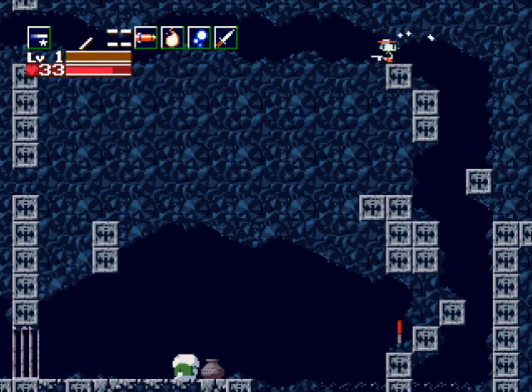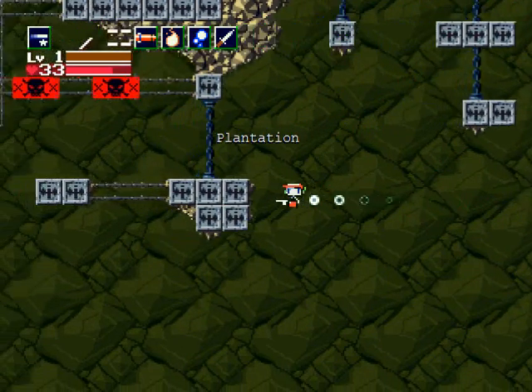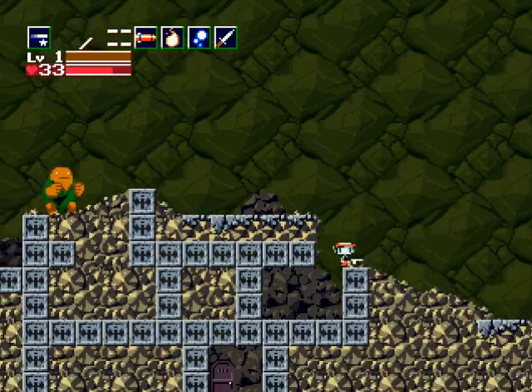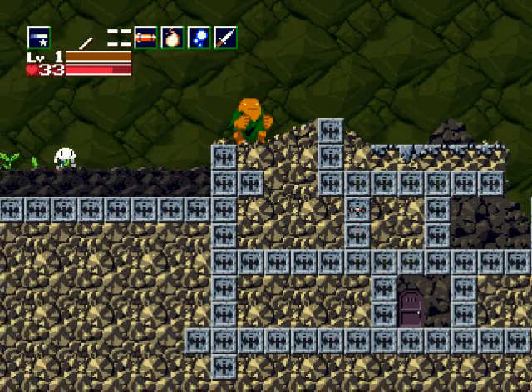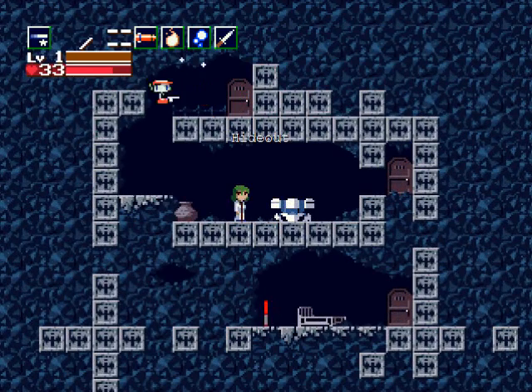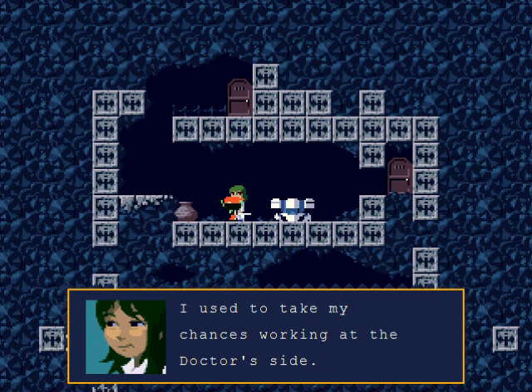That jail cell isn't very secure! Anyway, that's a bit more of the game's backstory and plot. Now we have an escape route — and he escapes with us. This is not a hard route. We have escaped — we're free! Let's go down here. I don't know this place very well. This is the hideout, and this is Sue's mother.